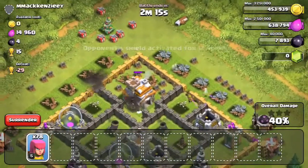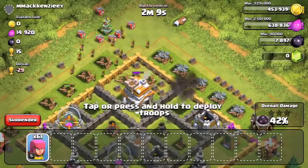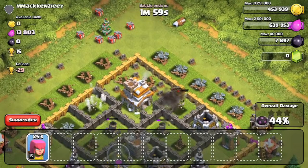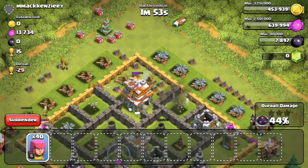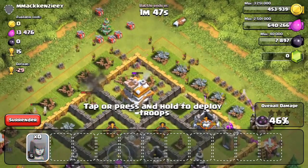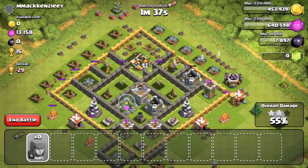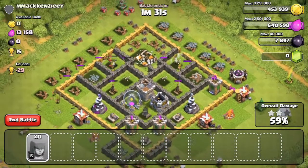Now I try to break in towards the town hall — we have 46% and 78 archers so this looks like a win. I drop a few archers to take out the mortars, since those will stop me from getting the town hall. It's not looking great at first with two mortars still up, but we destroy one and then the other for 50%. The town hall is pretty free after that, and that basically wraps up the raid.